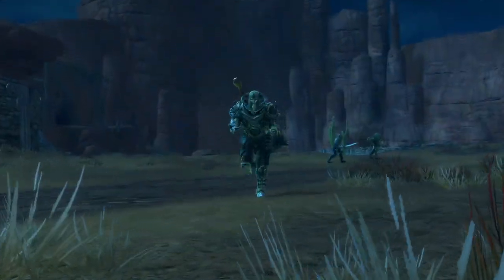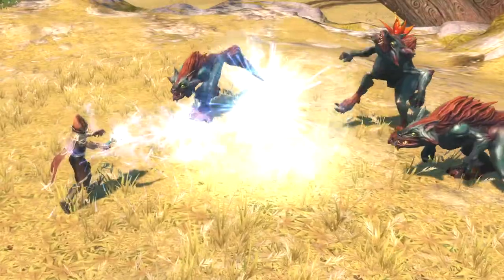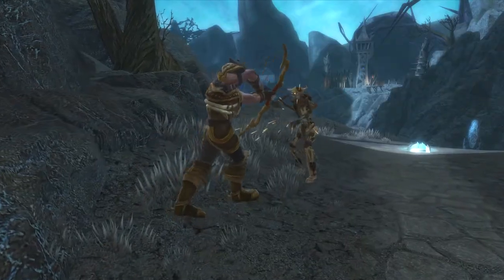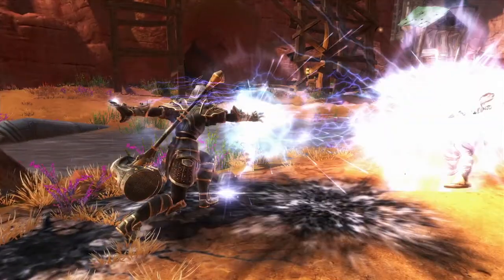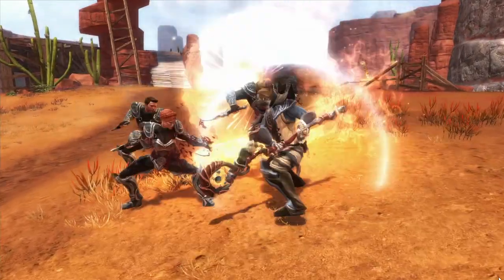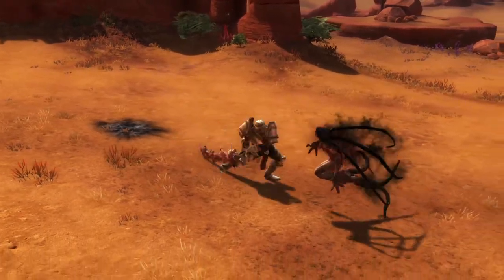Amalur is a world full of possibilities. Might, Finesse and Sorcery are the three pillars that you may employ to create your approach to combat. You are free to develop a customized fighting style for your hero. By combining your favorite weapons, spells, effects and powers, unique approaches to combat will continue to emerge.